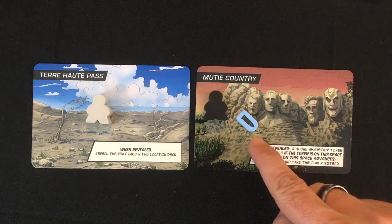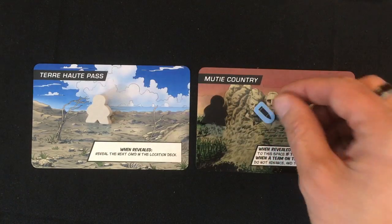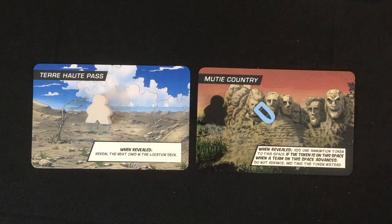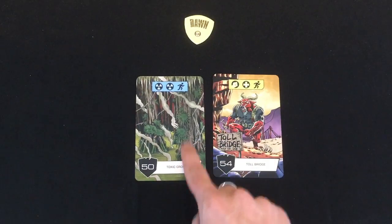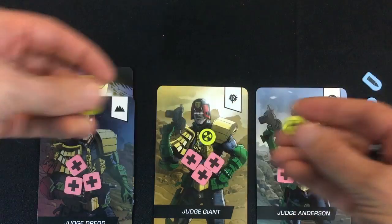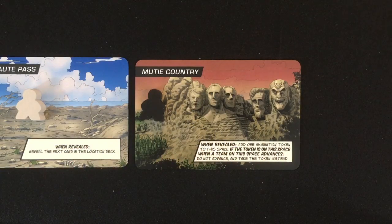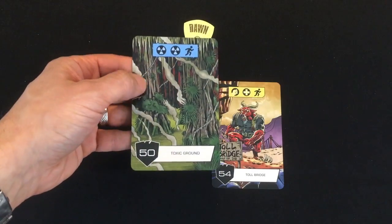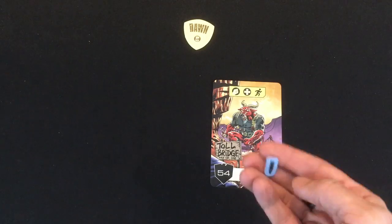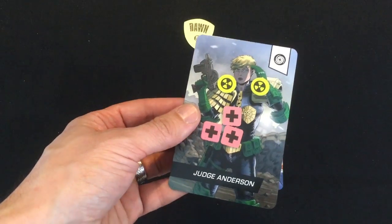I might have made a tactical error because Muty Country means the next time I move, instead of actually moving I'm just going to get the ammo token. If I'd let the perps move twice before getting here, they would have gotten rid of it and I could have run straight through. The next card, Toxic Ground, offers an option to take two radiation damage to move again — in for a penny, in for a pound, let's irradiate my guys and do it. That gets me the ammo from Muty Country, giving me four ammo total. Then I meet a horrific troll guarding a bridge — I'll shoot him with the ammo I just got, but take a damage from Judge Anderson.